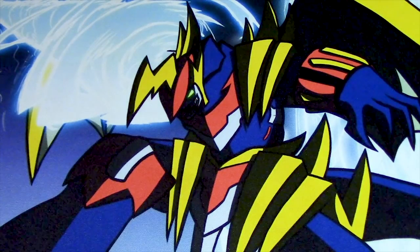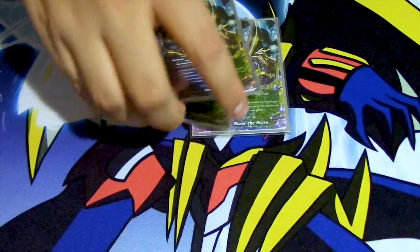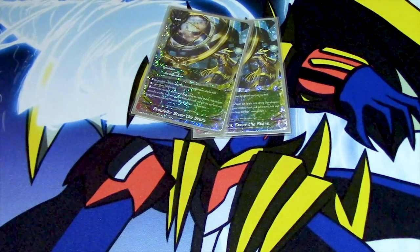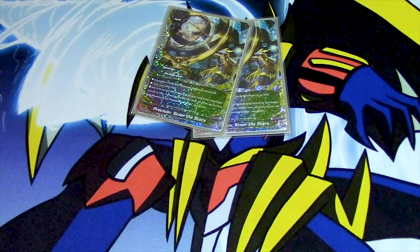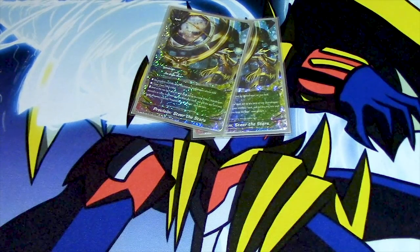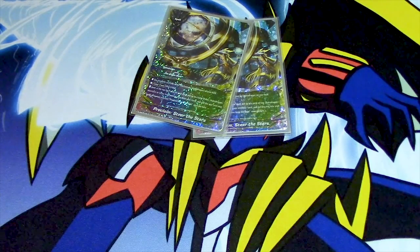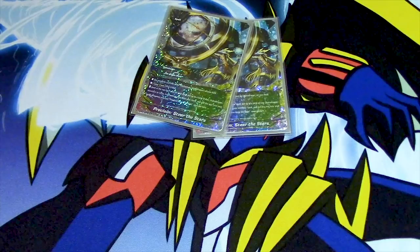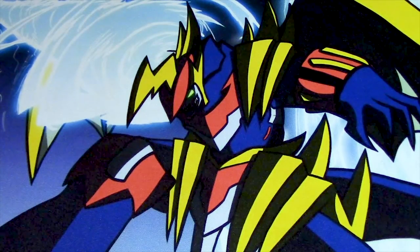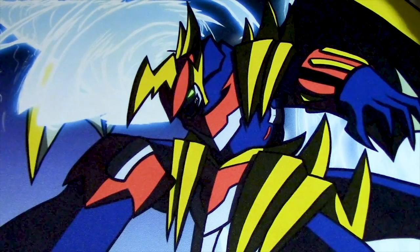I run three Proclaim Steer the Stars. You may only cast this if you have an AstroDragon on your field. Cast cost: pay one life. Look at the top four cards of your deck, put up to a total of two AstroDragon monsters or items from among them into your hand, and put the rest into your gauge. You can only cast this once per turn. A lot of these spells are once per turn, which kind of sucks, but it keeps them from being broken.